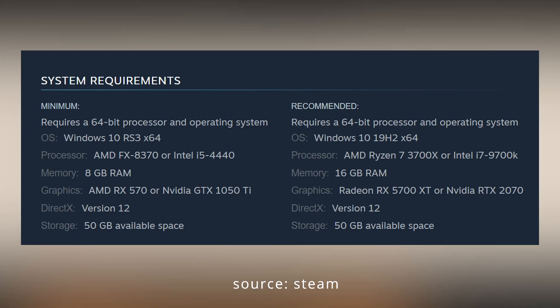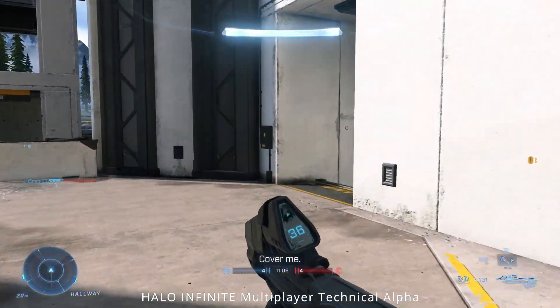Now let's take a look at the recommended specs. The OS is Windows 10 19H2 64-bit, the processor is Ryzen 7 3700X or Intel i7-9700K, 16 gigabytes of RAM, and for graphics: Radeon RX 5700 XT or NVIDIA RTX 2070. DirectX version 12, and the same 50 gigabytes of storage.